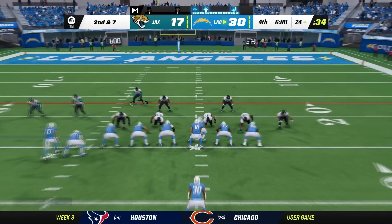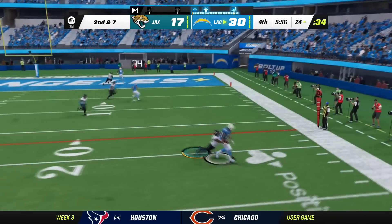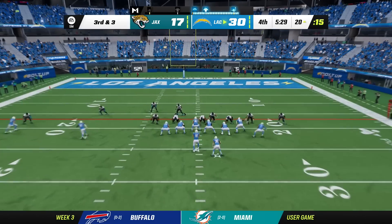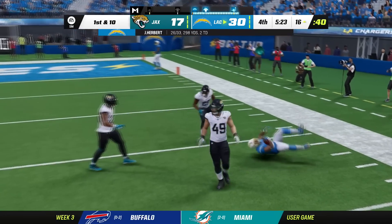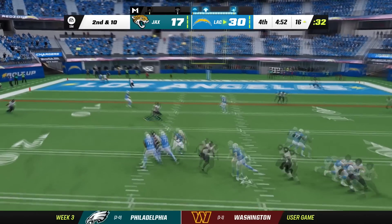They're already in the red zone. Second down and seven — play action. Great tackle. We must get off the field right here to keep our hopes of going 20 and 0 alive. Third down and three — Ekeler out of the backfield, Ekeler getting lit up, but it's a first down. How are they 0-2? How in the world are they 0-2?